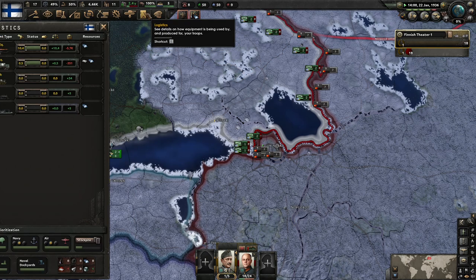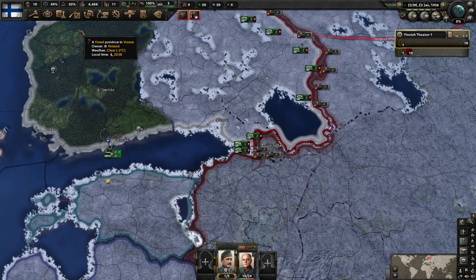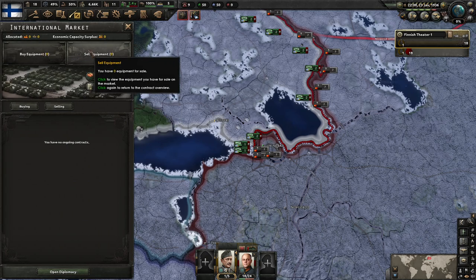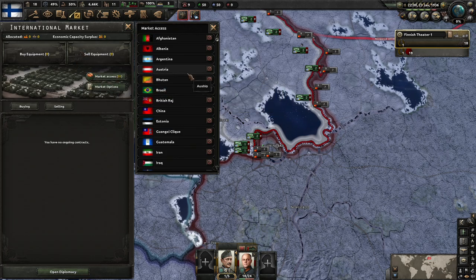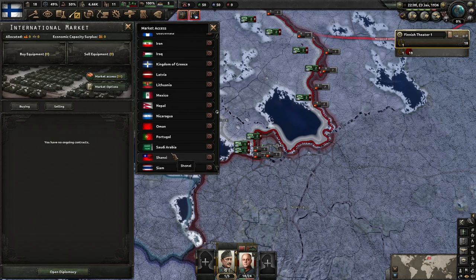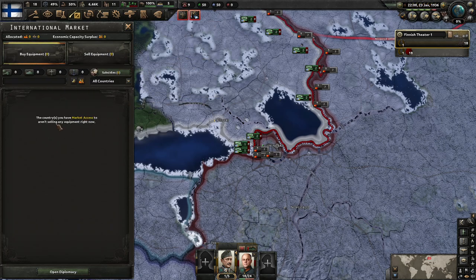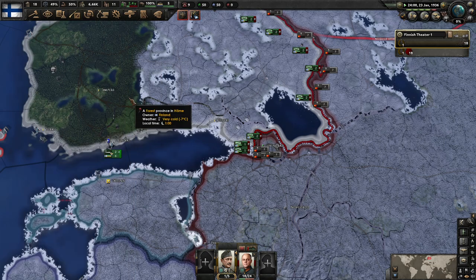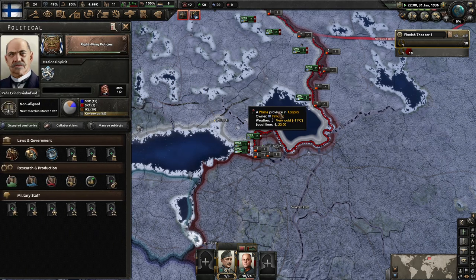We're missing a little bit of aluminum — honestly, not that bad. We have 5,700 rifles and 351 support equipment. There is now a brand new button — we can buy and sell equipment. Market Access 31 — I'm guessing these are the countries we're actually allowed to trade with. Nobody's selling any guns right now, so we can't buy any. That makes perfect sense, but we'll definitely keep an eye on that going into the future.